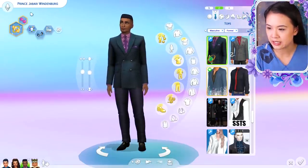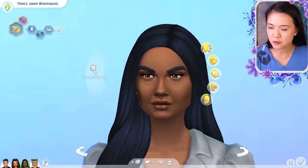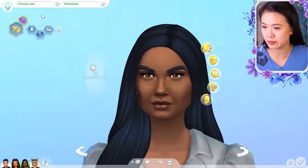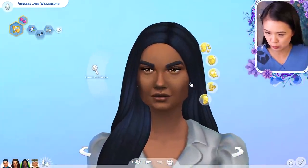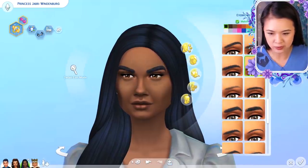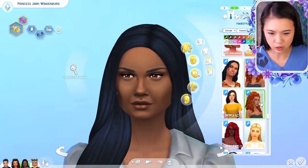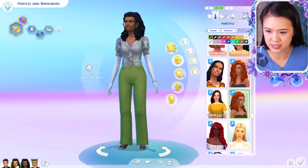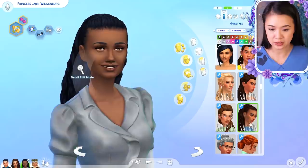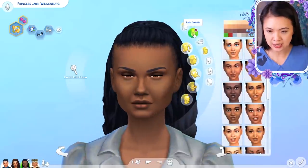Next we're going to turn Prince Jabari into a female — let's see what that looks like. I'll call her Jabri — I'm not sure if that's actually a name but I think it works. They got long hair but I want to do a different hair for sure. Eyebrows make such a difference, so let me pick something that works. I always love this hair — I actually don't think I've used it for any of my Sims before.